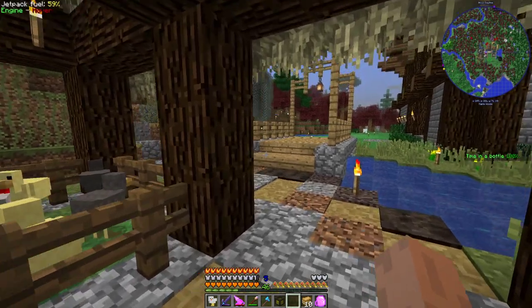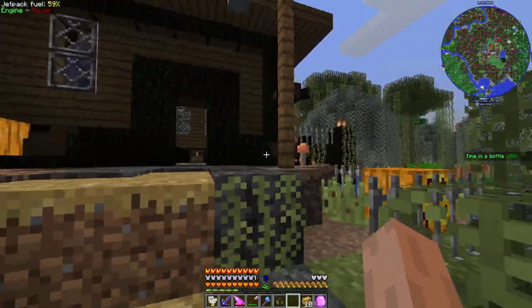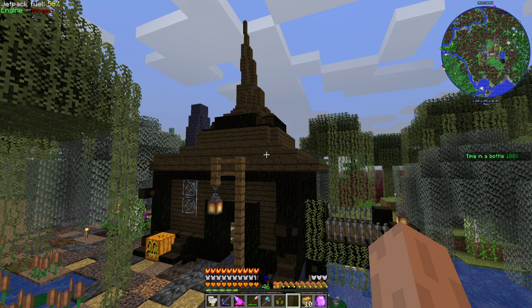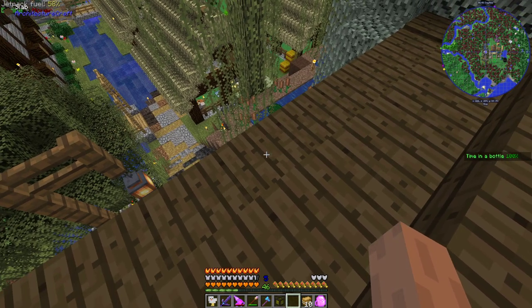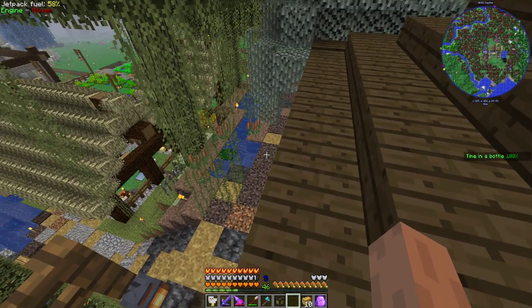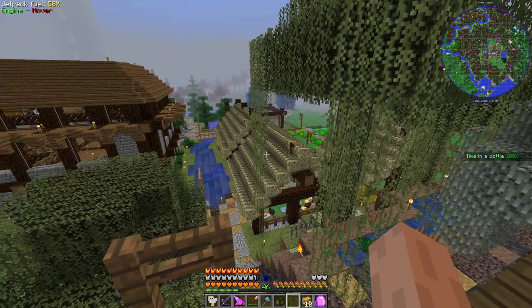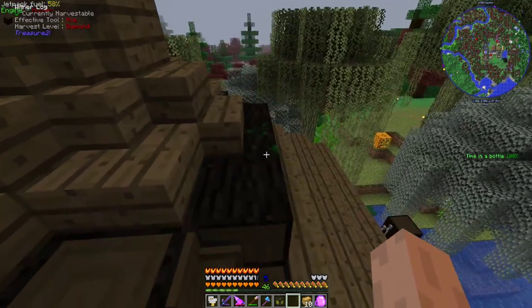Everything starts blurring together after a while, especially doing a decent amount of stuff off-camera. Coming up here to our hut, probably the first thing you could see is we actually have it finished. I went ahead and got a roof figured out and put on it, and I really enjoy it. I think it suits it very well — it's very haunting, like a spooky Halloween vibe, which I'm feeling. At night it looks even better. I did a mixture between chisel and bits stuff as well as the Architecture Craft items, using our diamond bit saw as well as our architect's table down in our hut.